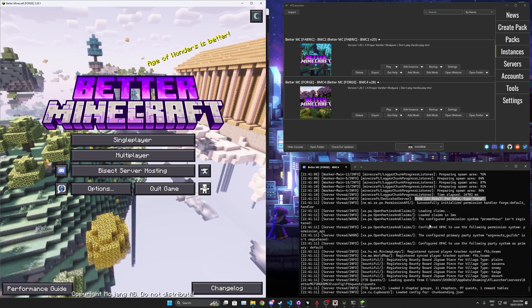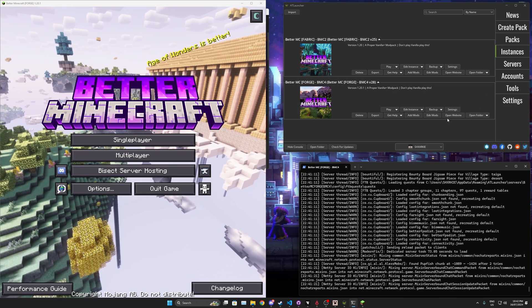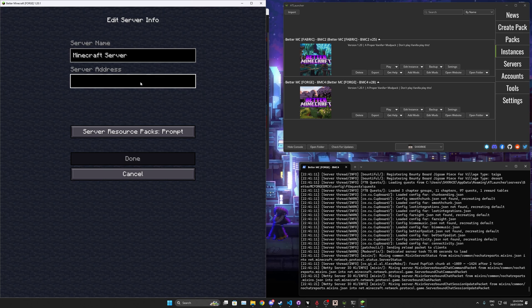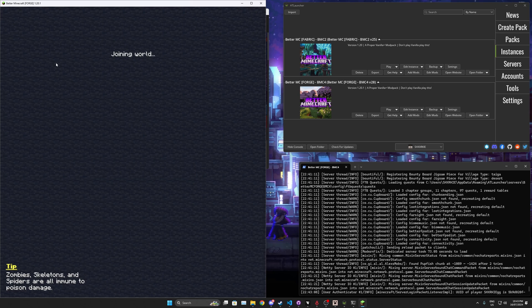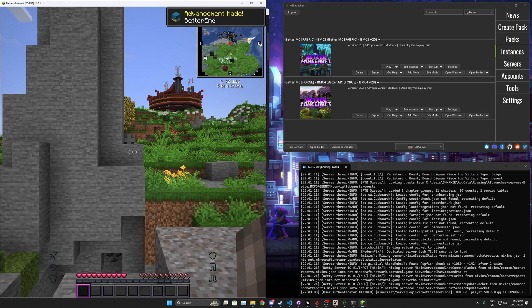Now that the server is ready, it's running through ATLauncher. Go to Multiplayer, delete any old entries, add a new server, and type 'localhost'. Done. For your friends to join, you give them your IP address — but the same problem applies: not everybody's ports are open, meaning not everyone will be able to join. You'll have to figure that out yourself. This is why people use Bisect Hosting or other server hosting — it's much more convenient and just better.